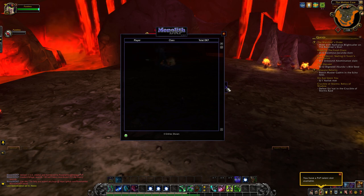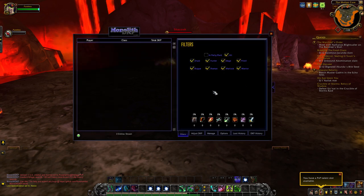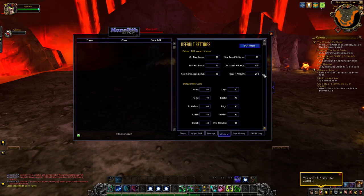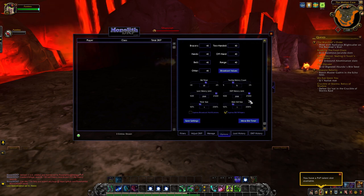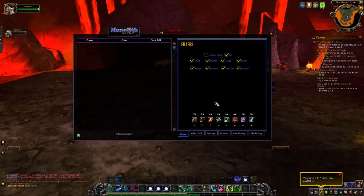First, I wanted to go over how to set up the add-on, the permissions and such. Players in the add-on are considered officers if they have permission within the guild to view officer notes. That permission is what grants them officer status within this add-on. If they don't have that permission, they will just have a normal player status in which they can only view the filters tab, loot history, DKP history, and some of the options. They won't be granted any access to the management functions within the add-on.